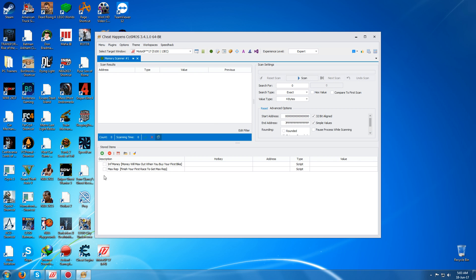Okay. Now, it's basically the same options — exactly the same options. So infinite money: money will max out when you buy your first bike. And max rep: finish your first race to get max rep. So there you go guys.